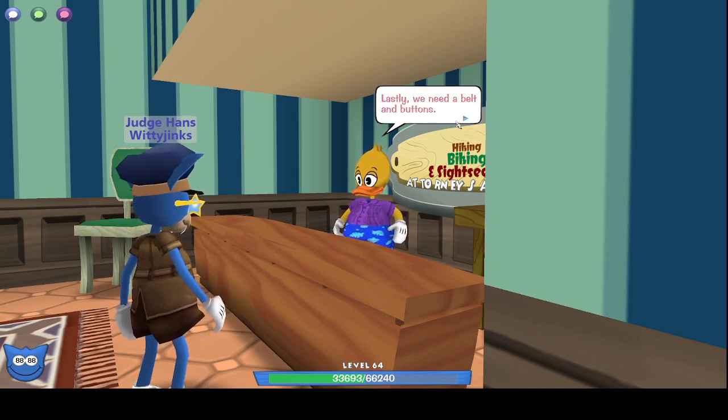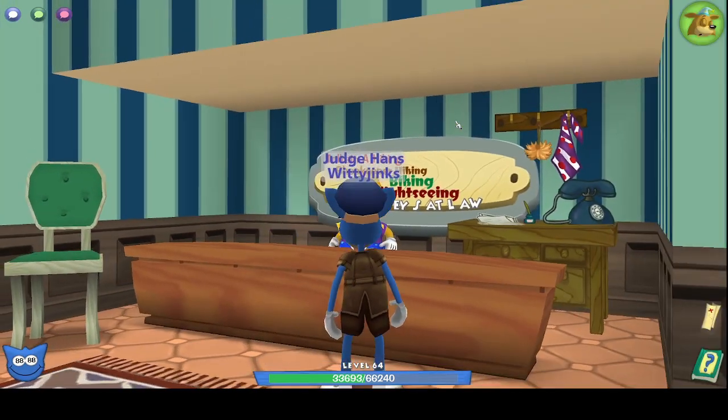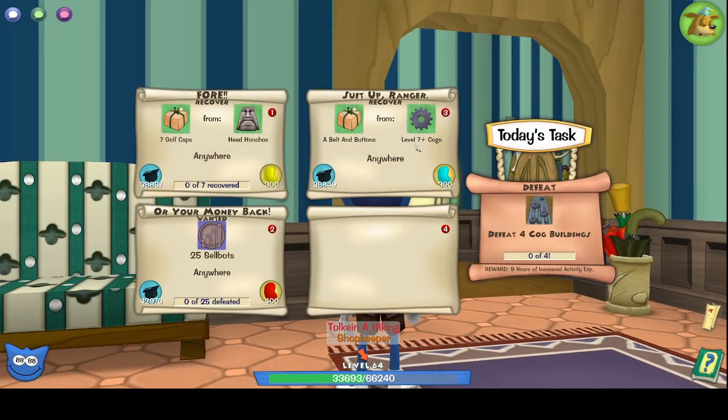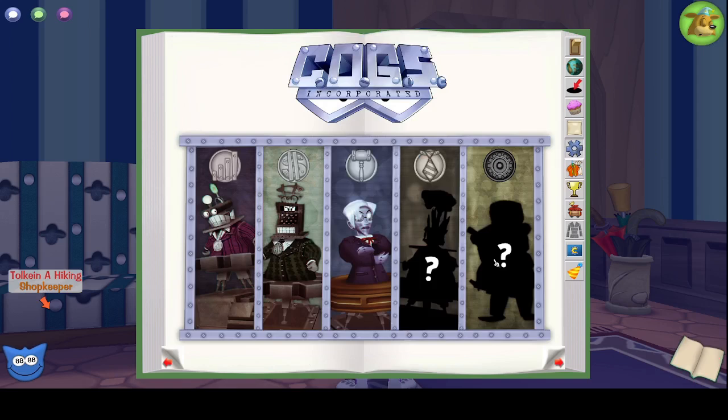So now we're kind of nearing the end of this one, which is very good, because the outfit you get for this is amazing. You need a belt with buttons from a level 7 plus cog, plus we need 25 cellbots. Then we also need head honchos, which would be underboard buttons, technically.